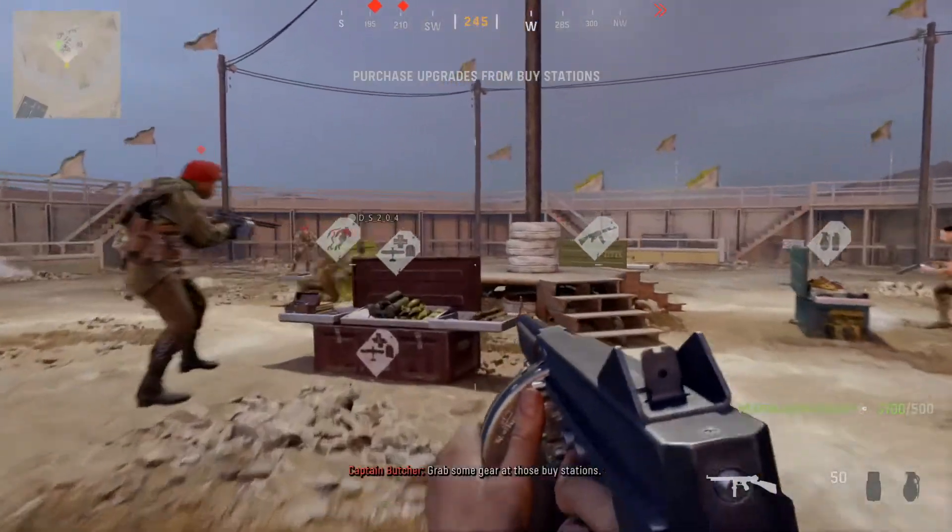I'm disappointed that they call this an alpha and give us one game mode, when the game's probably finished by now. I'm assuming the beta might have more. Champion Hill is pretty fun, but you need a good partner. When I was playing, a lot of people would seem to drop out of the game — they had no idea what was going on, so they would just shoot randomly.